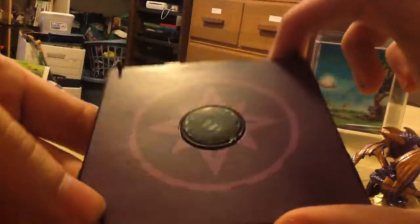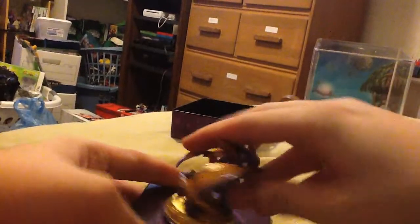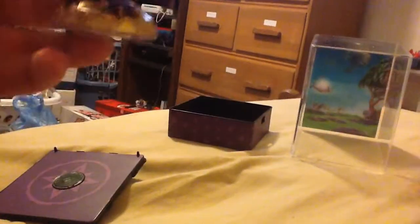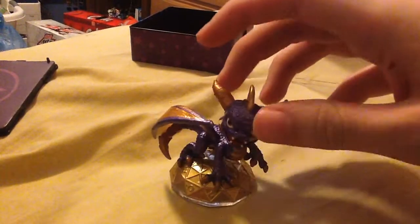Hmm, what the heck is this? There's something on the top of it. There we go. Anyways, here's Elite Spyro himself. As you can see, his base is actually white.